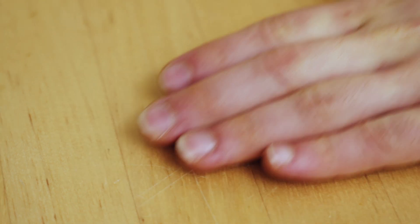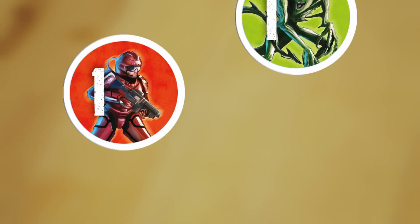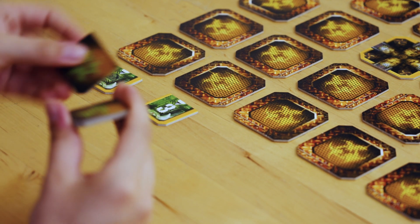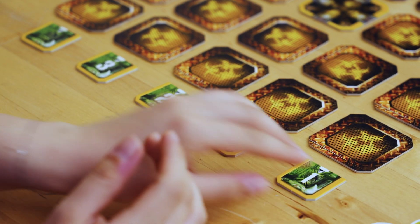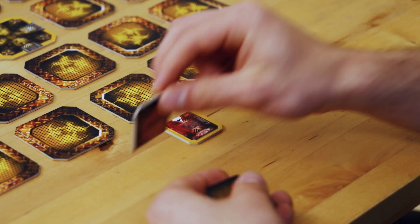Each player chooses a unit to play with and takes the three wooden pieces of the given color. Red are explorers, green are mutants. Both players take five starting slots of their color, shuffle them, and then randomly place them face up by the edge of the board. This is where the units will enter the playing area from their assigned places.